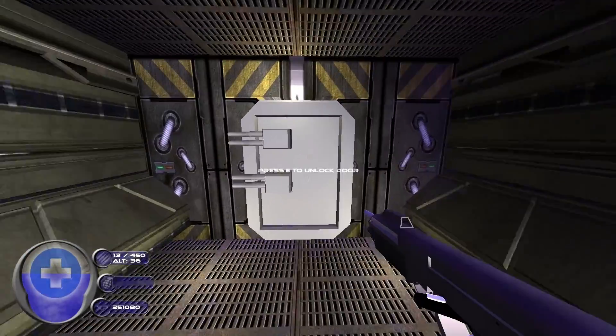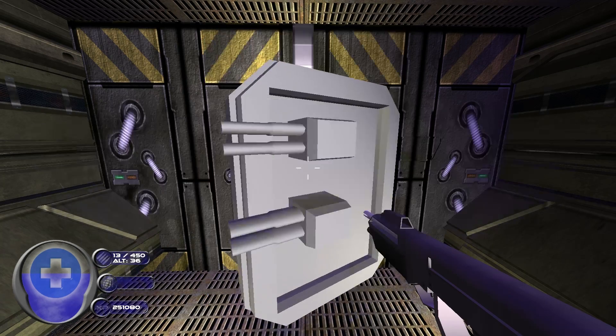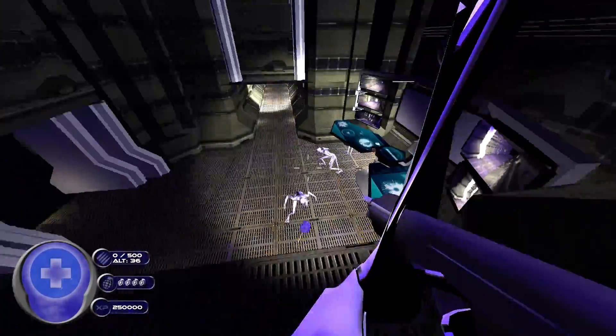We also added a keypad for unlocking doors. Once you get the key code from the maintenance room, the code will show up when attempting to unlock a door. If you haven't retrieved the code yet, you can try to guess it, but with 160,000 possible combinations of characters, it might take some time.